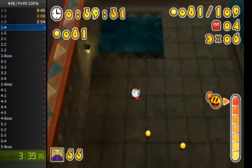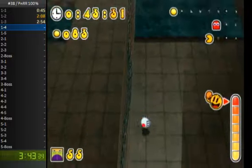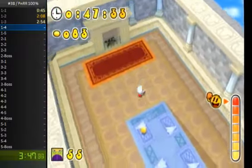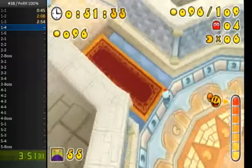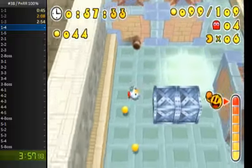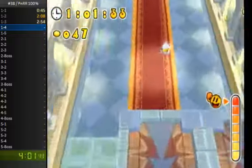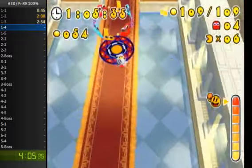If a power pellet runs out before I eat all the ghosts, or I die before I eat all the ghosts, then the power pellet doesn't come back, so I would have to redo the level. There are situations where you can save it, but those are really rare. For the most part, this category is more similar to all Pack Dots than it is all Ghosts, but there are a few differences.